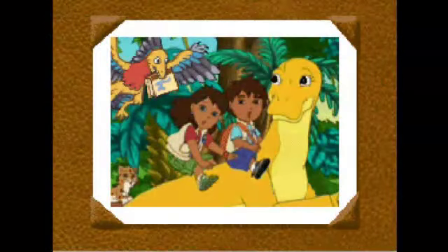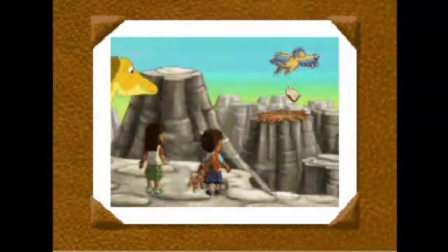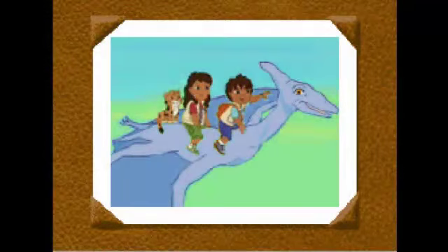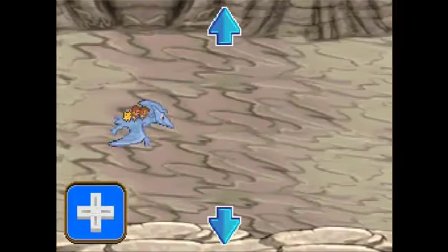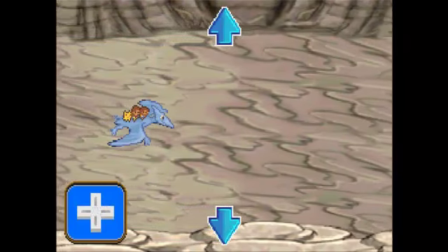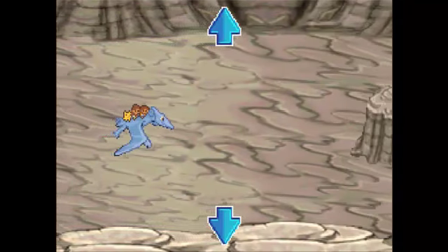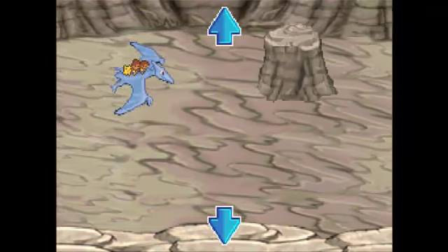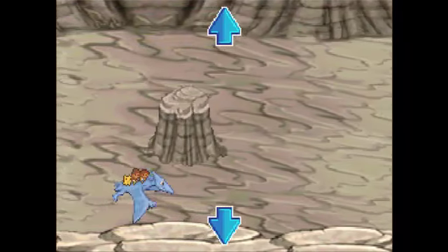Oh no. My dinosaur book. We need to fly up there to get the dinosaur book back. Use the plus control pad or tap the arrows to move around small obstacles. One. Two. Three.